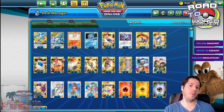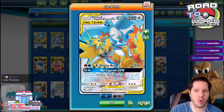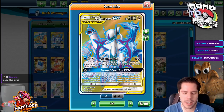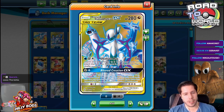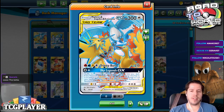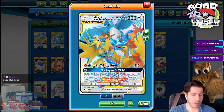It's amazing to me that the Moltres, Zapdos, Articuno card — these guys — have more combined HP than these Behemoths. But I guess it comes down to balancing issues, not necessarily game accuracy. Our intention here is to use Altered Creation into Ultimate Ray to power up these guys, get the extra damage, get the extra prizes, or also potentially Sky Legends GX in some matchups like Malamar, perhaps.